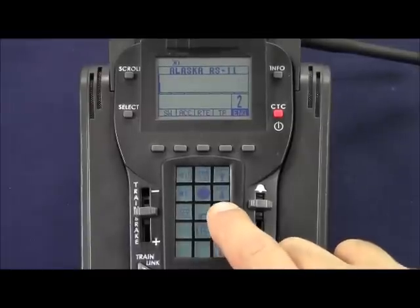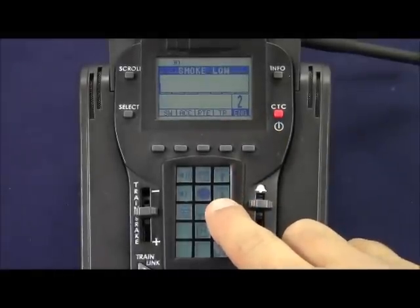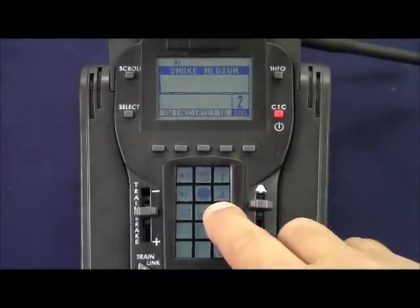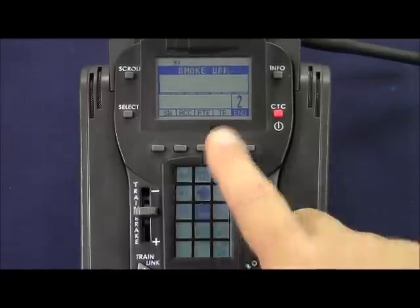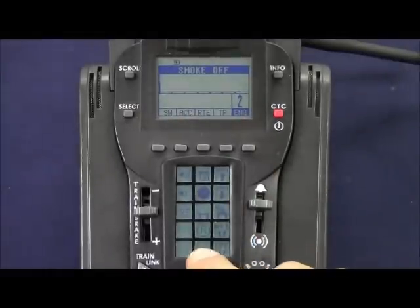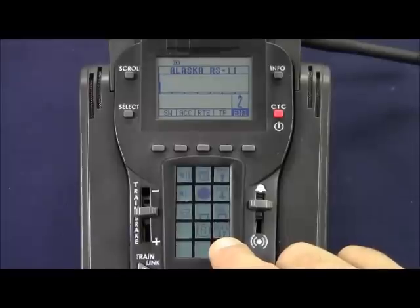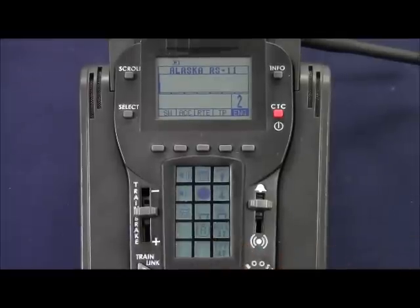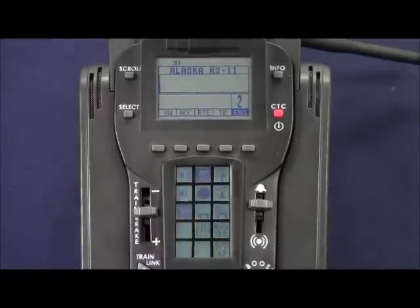Because we're in Legacy mode we have three levels of smoke. Press the smoke button for low, again for medium, again for high, and then press the off button three times to go to smoke off. We also have engine reset, which is the zero on a Cab 1 remote, rule 17 lighting on, and rule 17 lighting off. When I press the AUX 1 key, the tower comm and crew talk buttons become shaded, which will play a different dialogue than when they're not shaded.